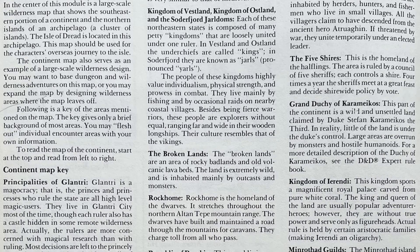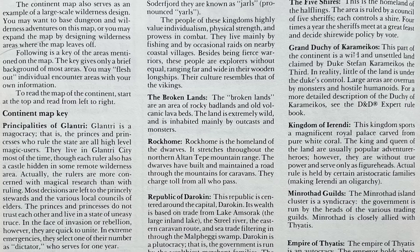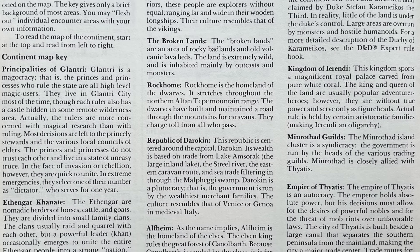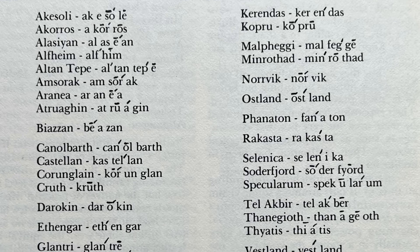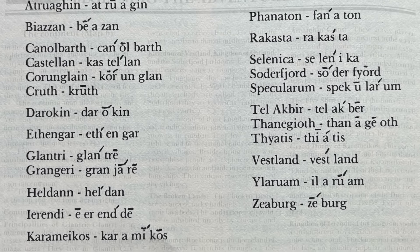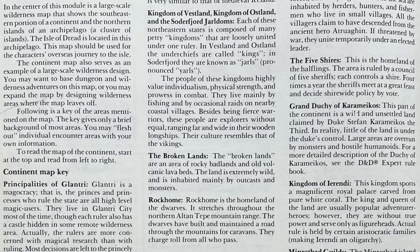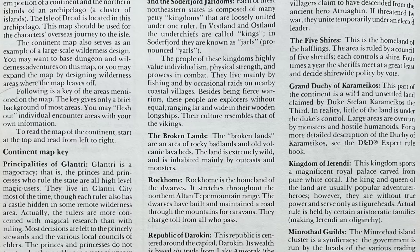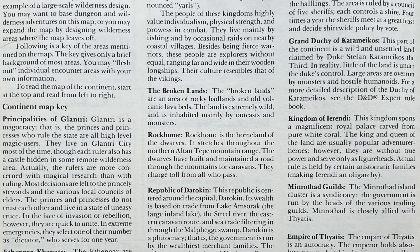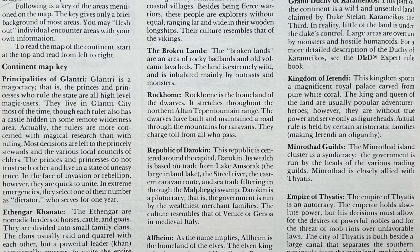Before we even get into the adventure proper, we are informed about the nations and make-up of the known world — specifically those nations on the mainland. In my opinion, the placement of this information is wrong and should have somehow been included in the main content of the expert rules, as it has little to do with the actual adventure. There's even a pronunciation guide on the final page that just feels like throwaway content, but is actually extremely important to campaigning in the known world. With both the basic and expert box sets being released in the same year, 1983, it seems there wasn't time to address these issues, so they remained inside the 1983 release of the Isle of Dread module. The place to find information on the known world was in an adventure module, not one of the rulebooks — which seems a little off to me.